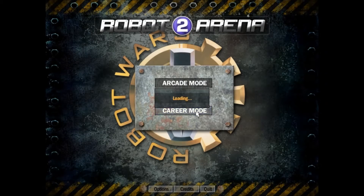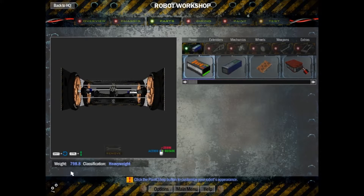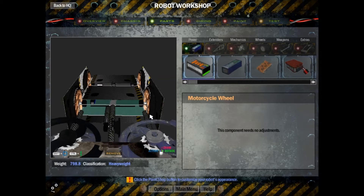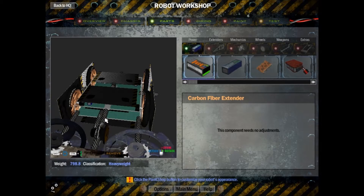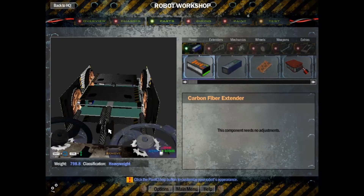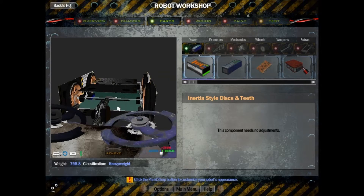Just for fun we're going to take a look at the machine itself, so there's no questions. You can see just under 80 kilograms, heavyweight. Panic attack lid, motorcycle wheels — little itty bitty teeth, once you put them on they're almost impossible to get them back off. We have carbon fiber extenders and amp blade — using the amp blade to mount this right here. Overdrive disc — same thing with these amp blades. If the disc gets broke off, we still have the amp blade as a secondary weapon. Not much, but it's something.